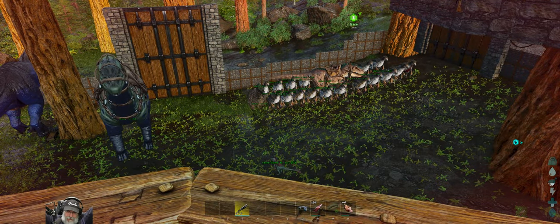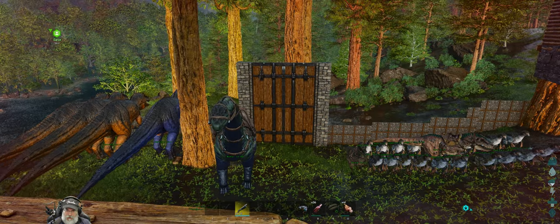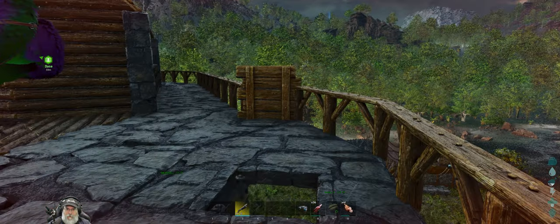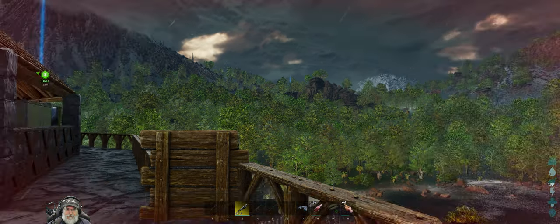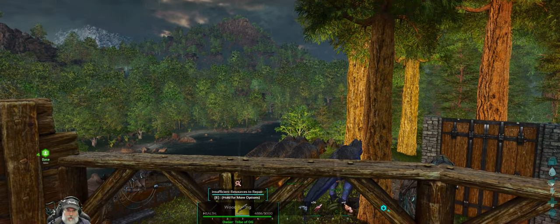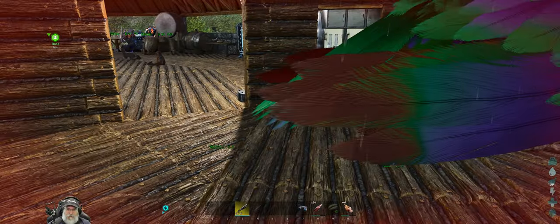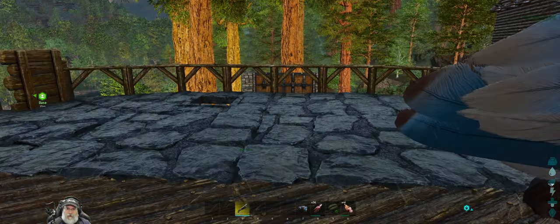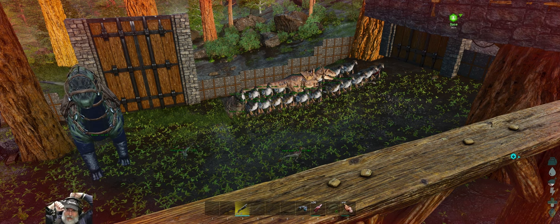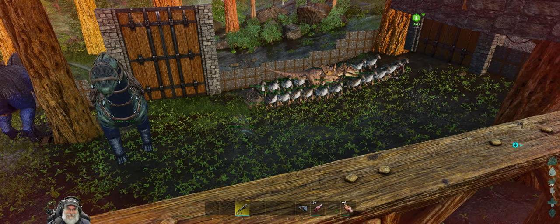Next order of business is to fit our saddles on all of our Therizinos. Then we're going to take them out and do some wild leveling. Over on Forest Peak — way the hell over in the northeast corner of the map by our eastern sea base — there's a Giga on that mountain, I think it was level 15 or something. We do need to kill another Giga, and we could sic our Gamma army on it. If our Gamma army can't kill a level 15 wild Giga, then it's not worth its salt.